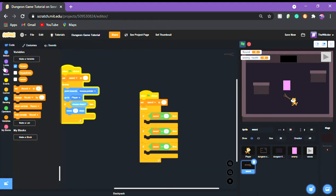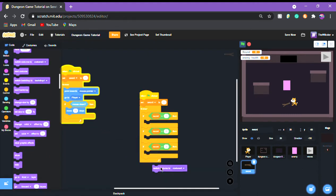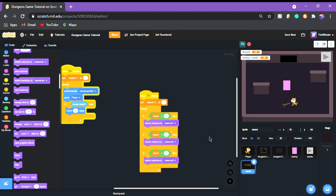Now we have our three swords. Go in and put 'switch costume to costume 3' for sword 3, 'switch costume to costume 2' for sword 2, and 'switch costume to costume 1' for sword 1. There we go — we have our sword system where it changes appearance.